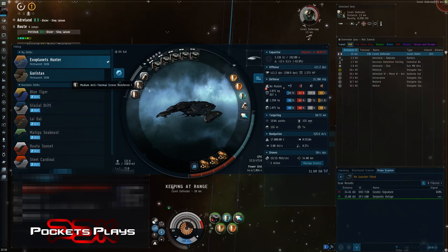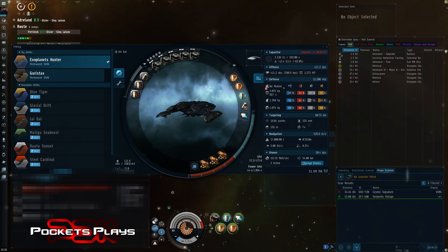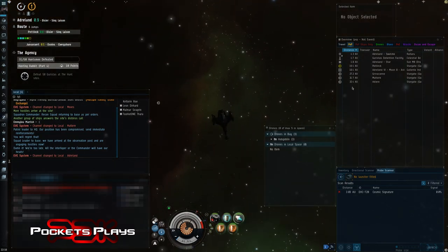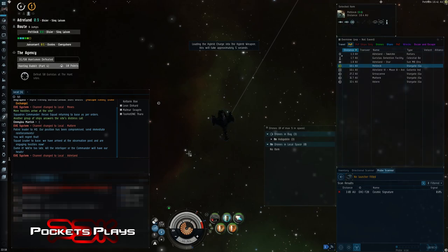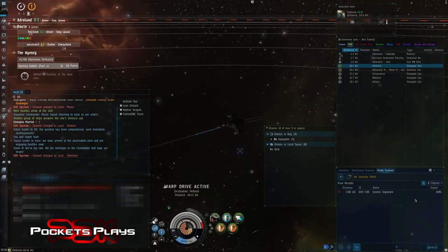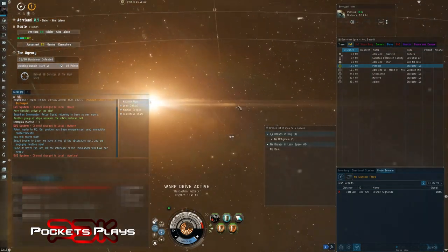I also have a semiconductor memory cell rig. I didn't go tech two for any of these rigs because it's way more expensive and I was trying to keep the cost down — so 30 to 43 million total. If you can't afford 30 million you can grab a frigate and run these refuges and hideaways in a frigate or a destroyer. The only thing is you probably won't be able to do the escalations, but what we're looking for when we run these sites — refuges, dens, hideaways, and escalations — is sometimes you get a rare spawn.